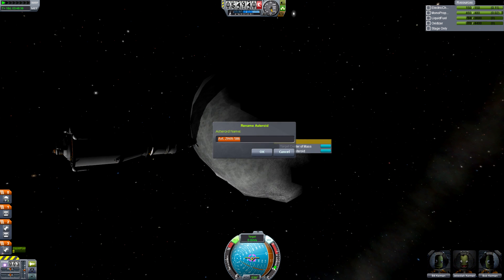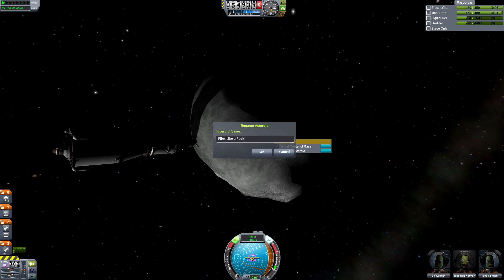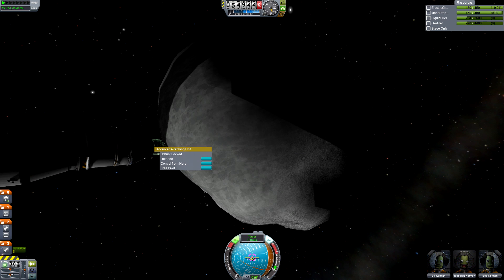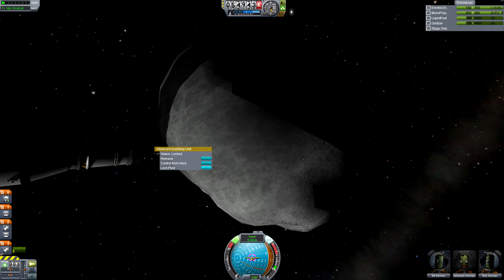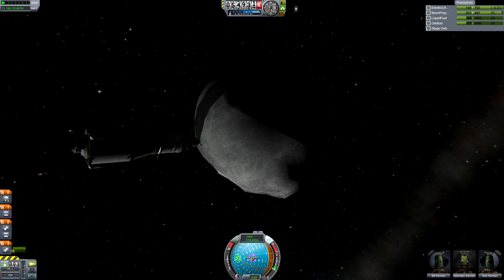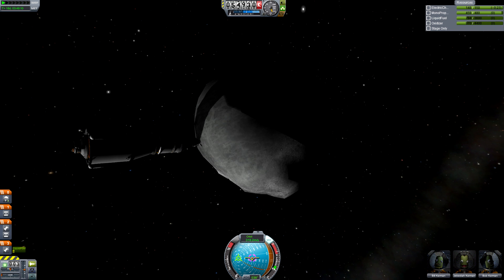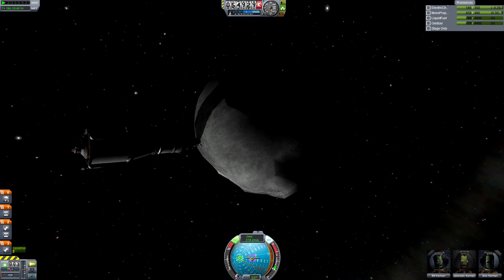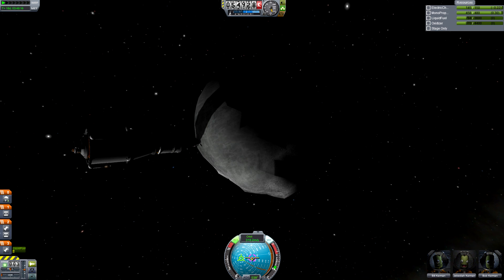Right click on the asteroid, give it a name and promise to care for it forever. Do science if you feel like it, and then select the target center of mass. Now right click on your grabbing arm, unlock the pivot, and gently swing around till your nose — and in turn your engine — is pointing right at the pink target marker. Lock the pivot once more and we're ready for the final stage.